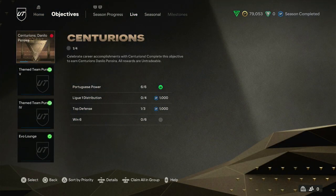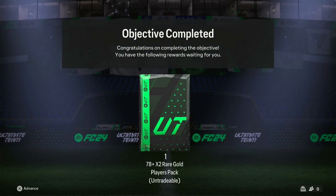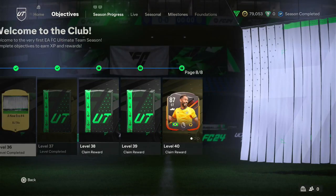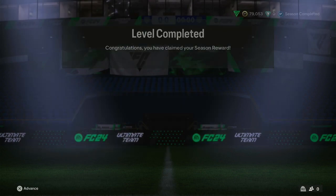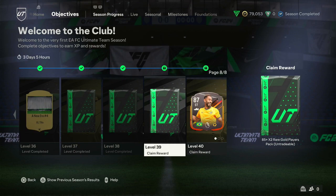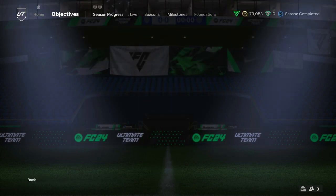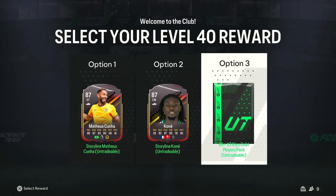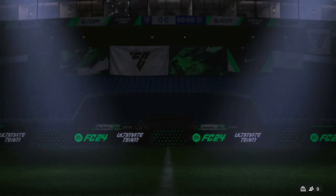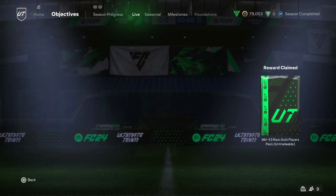Centurions is in packs right now, which gives us an ample opportunity to pack some good players. We got ourselves a 78x2 to open, then we got a rare players pack, which is nice. Then we got ourselves an 85x2 rare gold players pack, which could be really good. We're about to see if that gives us anything good. And then we got ourselves the 86x3 rare gold players pack. We're going to take the pack here for fodder, and whatever fodder we do end up getting, we'll use it towards the hero player pack.